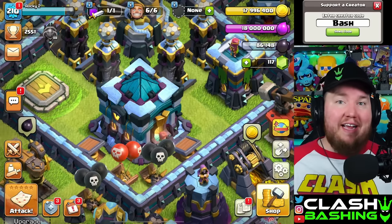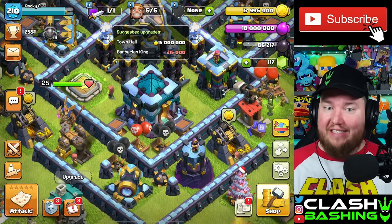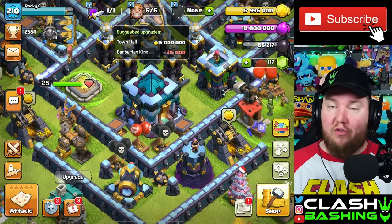Today we're back on the triple account let's play and we're going to see if we can max out the town hall 13 today. All we have left is a couple levels on our Barbarian King. Today's video is being sponsored by the Amazon App Store.